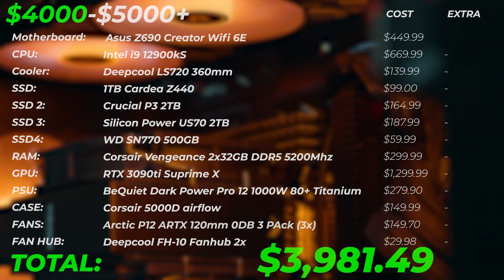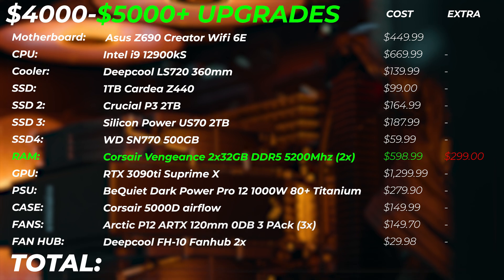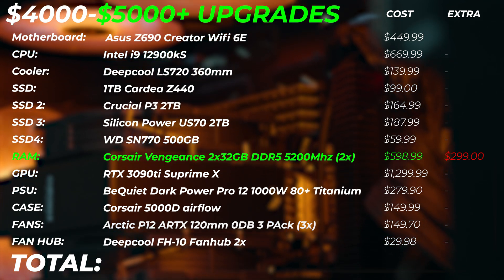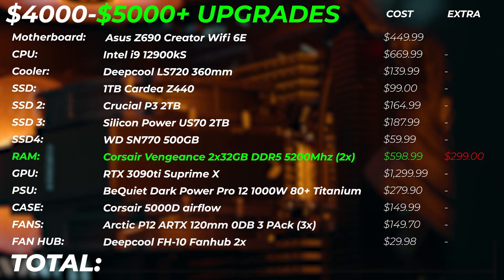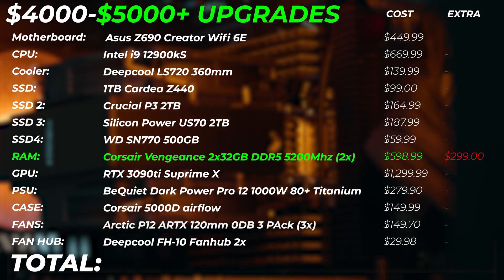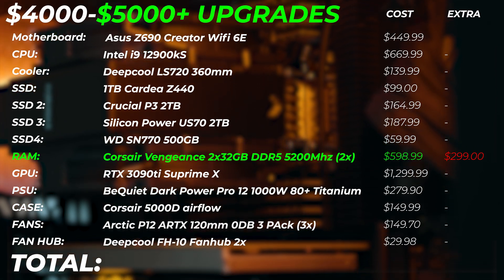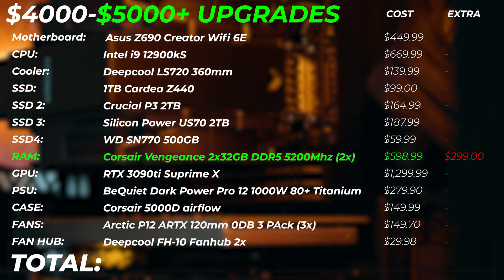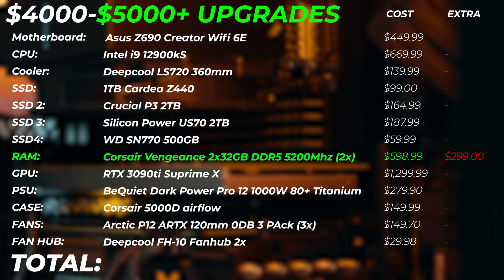Now the upgrades — if you do have more budget to spend, the first thing I'd upgrade is the RAM. Get double the amount — another Corsair Vengeance 64GB kit — and now you'll have 128GB of DDR5. That's absolutely fantastic. As a video editor, this is worth upgrading perhaps even more than getting the RTX 3090 Ti, because you might genuinely need more than 64GB of RAM.